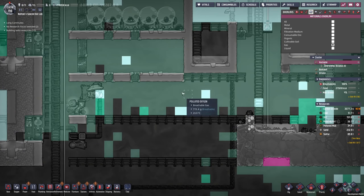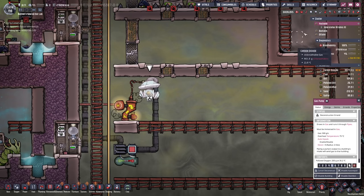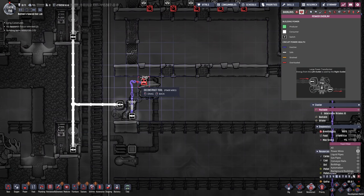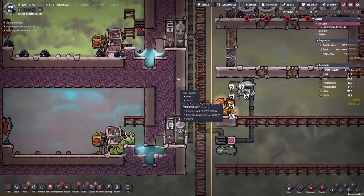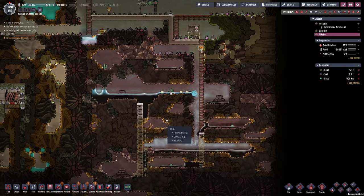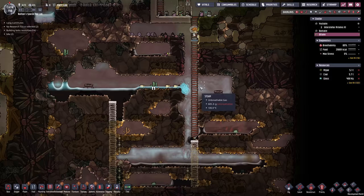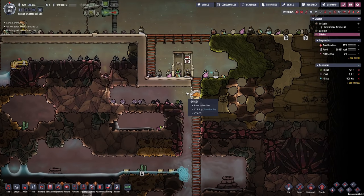Looks like we got rid of a whole bunch of chlorine in this area — this is absolutely wonderful. This also means right now we can go ahead and take this apart again. My chlorine room right here is completely full — that is good to know. Let's get rid of everything here.